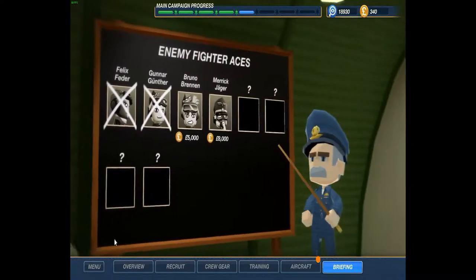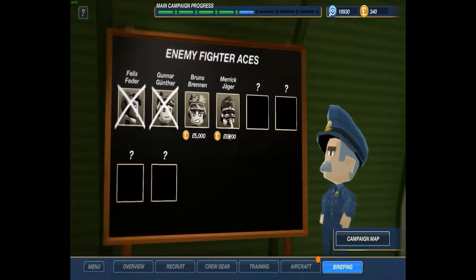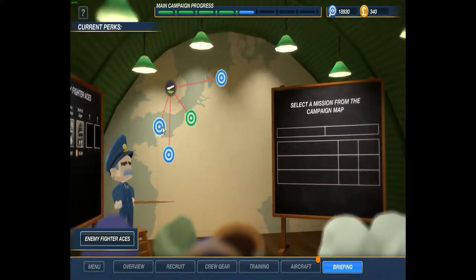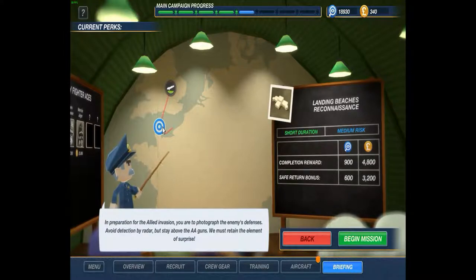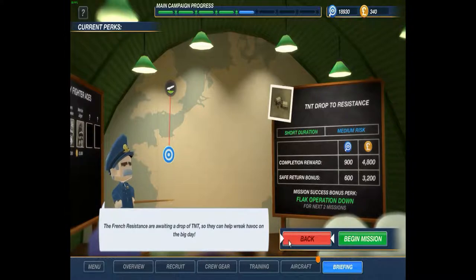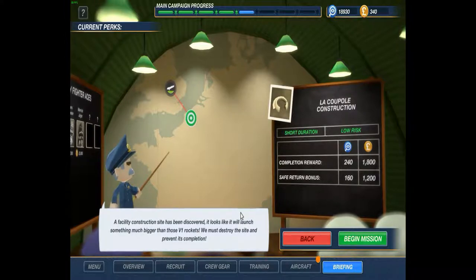Let's take a look at the briefing and get right into it. We got some new aces: Bruno Brennan and Merrick Jaeger, who is eight thousand. In preparation of allied invasion, we have to photograph the enemy defenses. Also the French resistance awaits a drop of TNT. Medium risk. A facility is constructed — construction sites have been discovered. It looks like they'll launch much bigger than those V1 rockets, but it pays almost nothing.